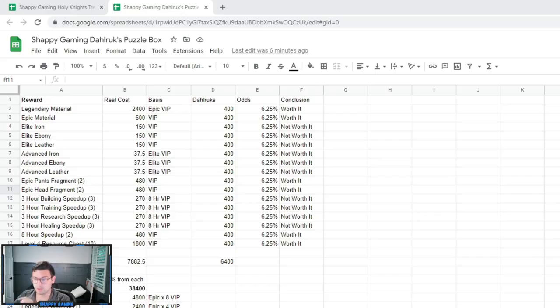Here we have our spreadsheet — this is linked within the community Discord, so be sure to join; the link is in the description. The majority of the rewards here are not worth it, but let's talk about the ones that are. We have the legendary material — this is one of the very few events where you can get a legendary material. The cost is 2,400, and if you get really lucky in Dalruk's, the cost is only 400. But the odds of getting it within 16 chests means you'll probably average around eight chests, which means it's going to cost you about 3,200 to get this.